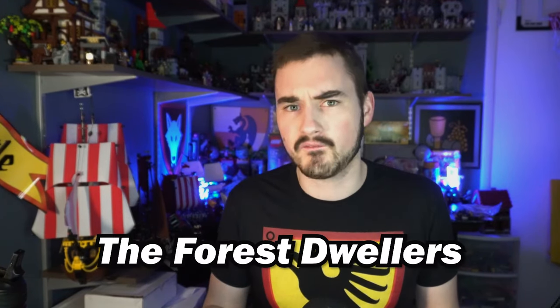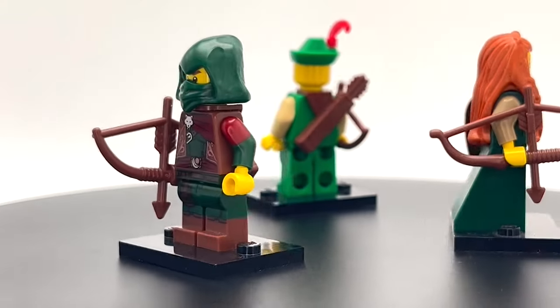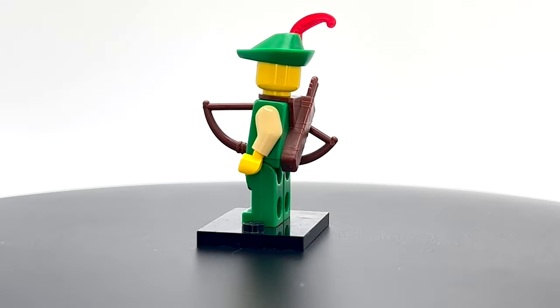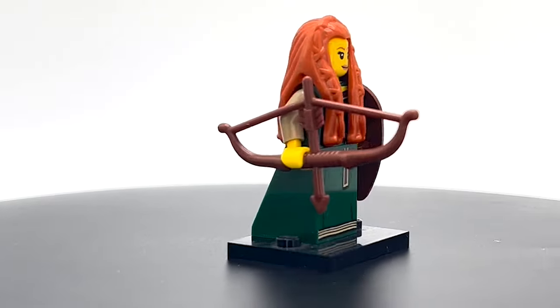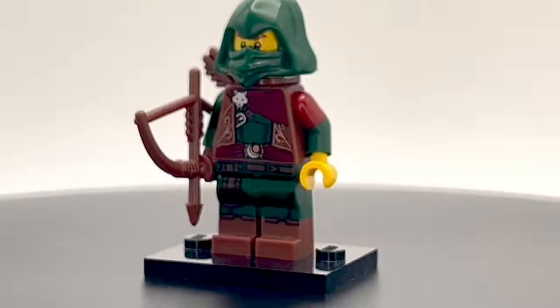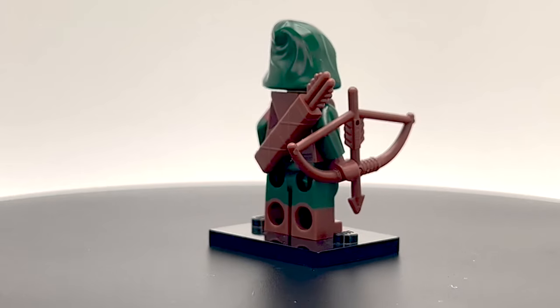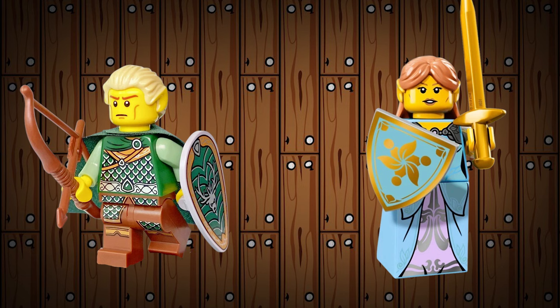The first category I'm going to call the Forest Dwellers, which surprisingly all have connections to original themes. There were three CMFs that mentioned two original Forest Dwelling factions in their bios. The Forest Man came in Series 1 in 2010 — clearly an updated Forest Man figure, and the Forest Men are mentioned in his bio. The Forest Maiden is from Series 9, released in January 2013, and she also mentions the Forest Men. The Rogue from Series 16 in 2016 mentions both the Forest Men and the Wolf Pack that he is a part of in his bio. The Elf from Series 3 and the Elf Maiden from Series 17 are part of the never-made fantasy era faction called Elflands.